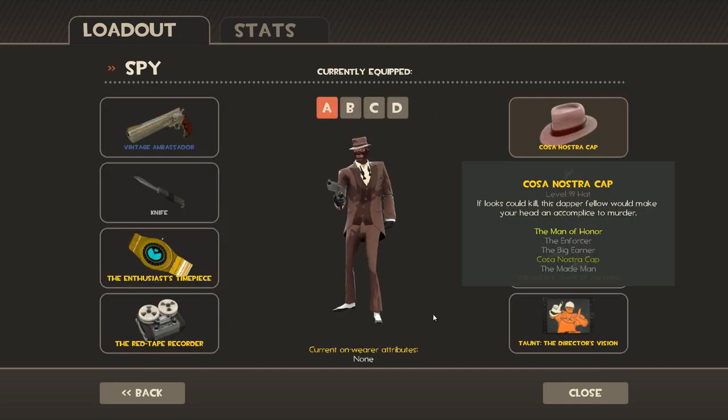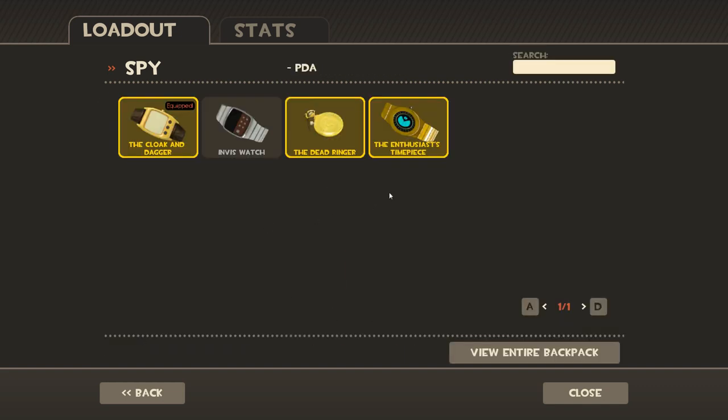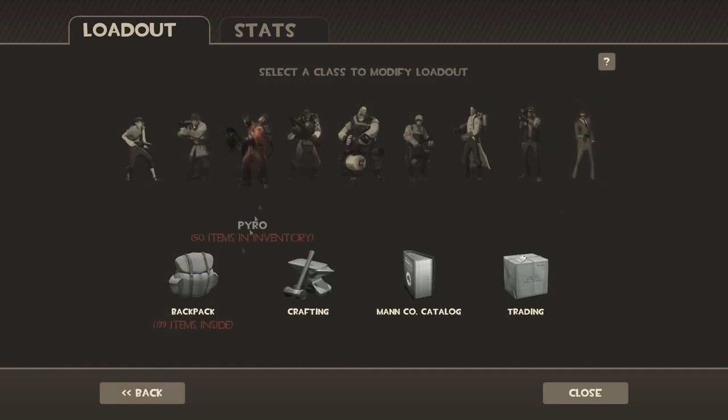And then you go to spy. And then you have to go to loadout D. You take off your sneaky spats, and then you change the cloak and dagger to the enthusiast's timepiece — because he's waiting for that bread. He's like, man, where's that bread? Where is it? But Scout's running with it, and he's checking his enthusiast's timepiece.